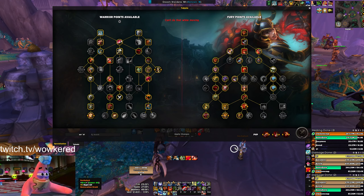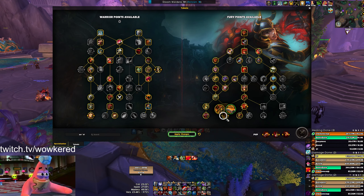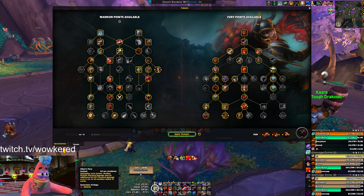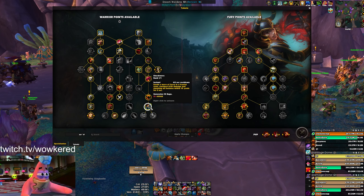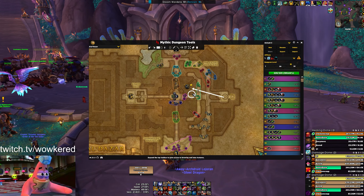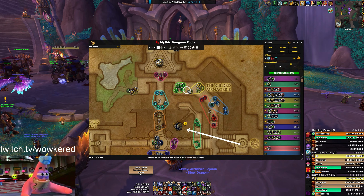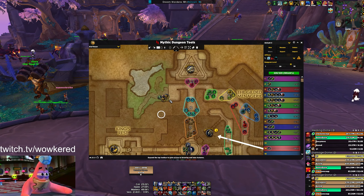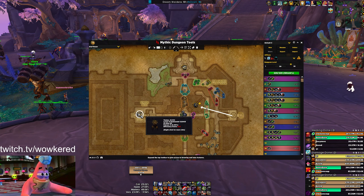Whirlwind stacks it and just saves you a GCD on not having to cast Whirlwind. The value is up to your choice. I think I just like this more — it feels more comfortable on Fortified weeks. You can definitely take this; it just takes a few more buttons to get your AoE set up and your opener changes. On this build you can bind Wreck with Odin's Fury, but with the other you want to Wreck then Rampage to get Enrage before opening with Odin's Fury. Since this talent gives you free Enrage you don't have to do that.